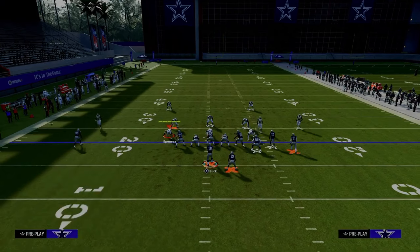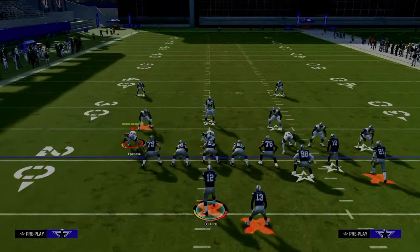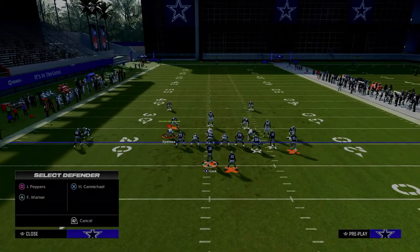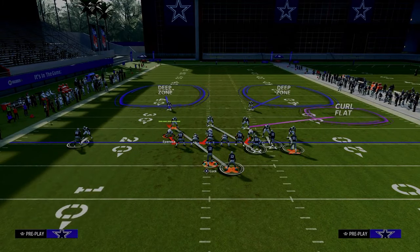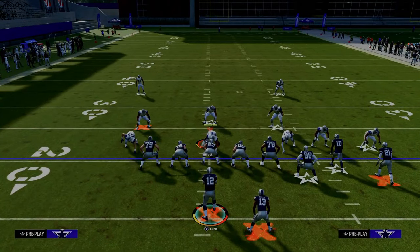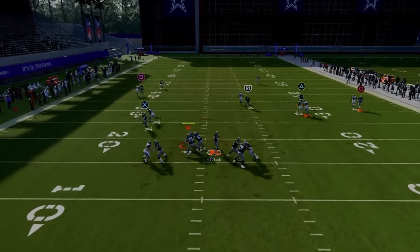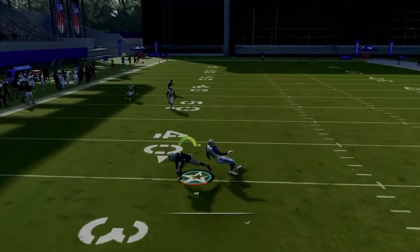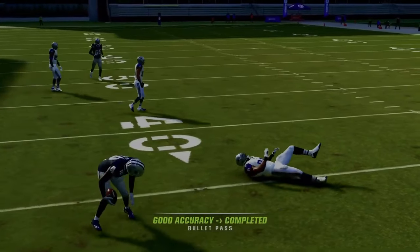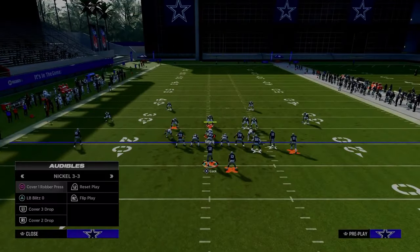Against two-man under, where they're shading underneath and trying to get some underneath help, your main read is the slot receiver and the tight end on the crossing route — super effective against man coverage. This play is also really good against different types of zone coverage.